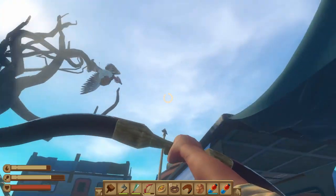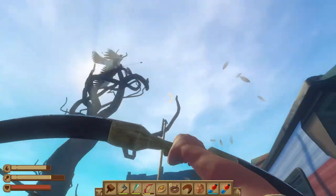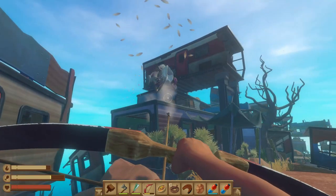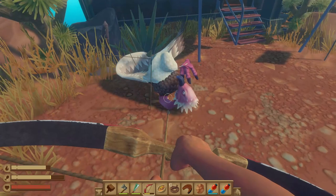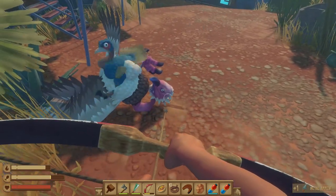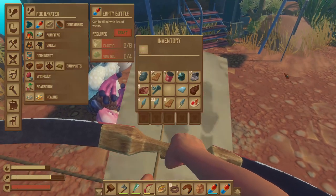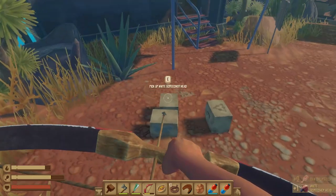Got him. Get wrecked! His baby's just running around laughing at it. Get wrecked scrub. Now what do I not want? Give me the feathers. And the head. Okay.